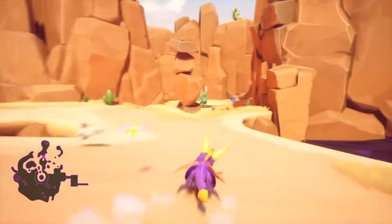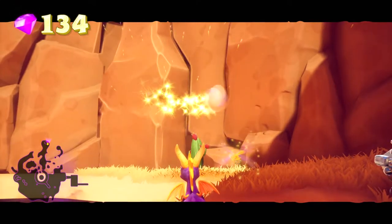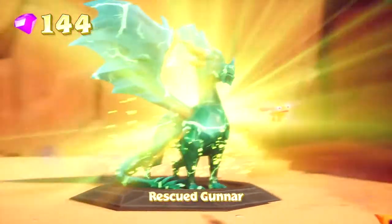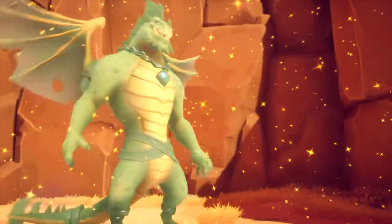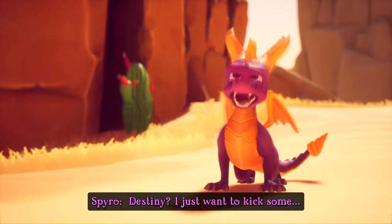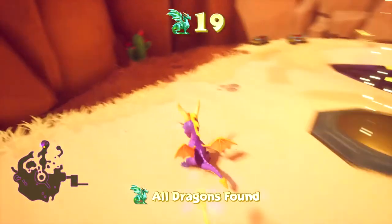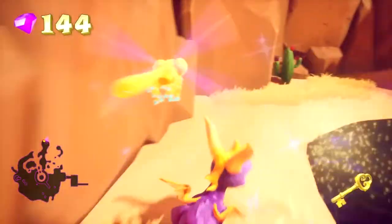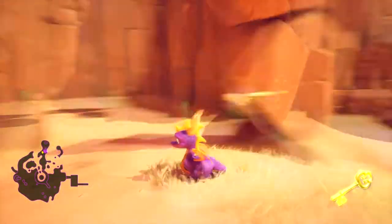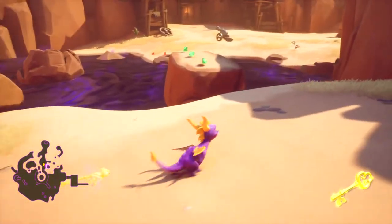We've got more rabbits, and there's our egg thief - full speed ahead Spyro, flame his ass! Not bad boy, not bad - we'll make a killer out of you yet. Who are you, friend? Gunnar. Well done Spyro, keep up the good work and I know you'll fulfill your destiny. I just want to toast those enemies and collect the treasure. We have a key, which means there's gonna be a chest somewhere.